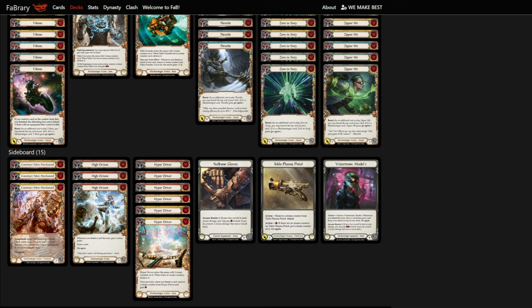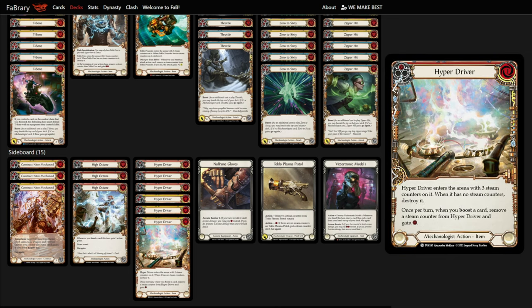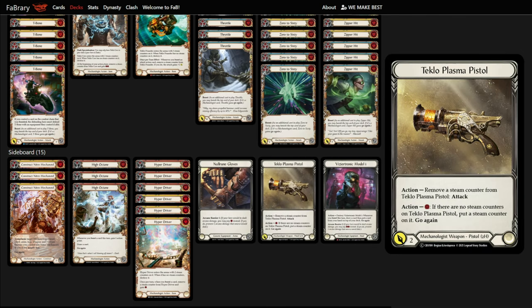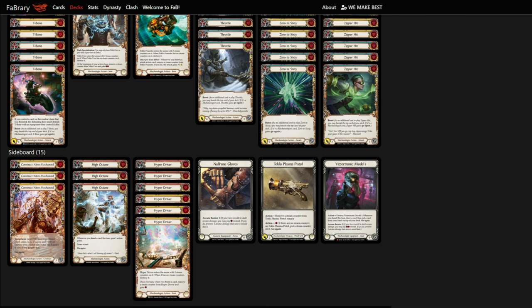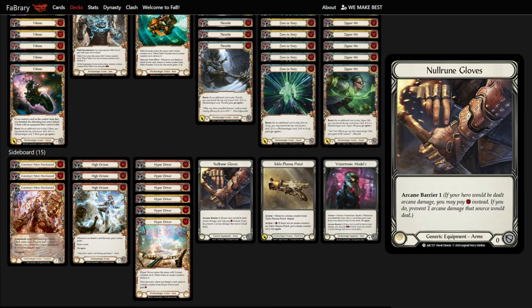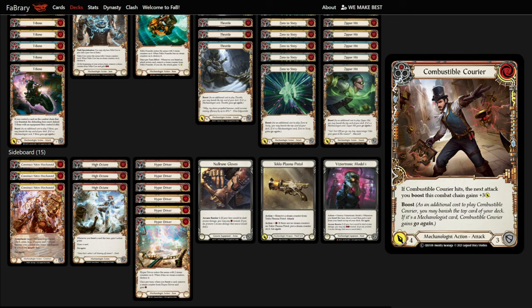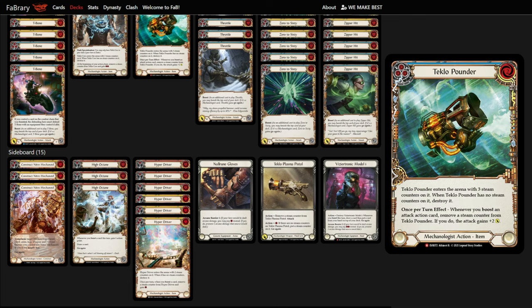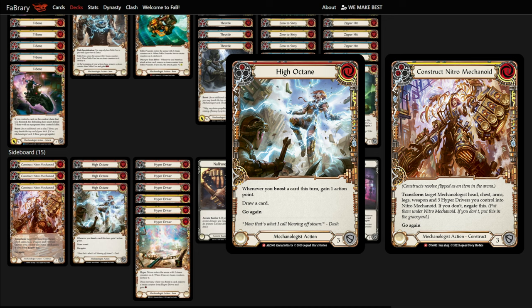Now let's get into the spicy sideboard plan. We have a clean 12-card sideboard: three Constructed Nitro Mechanoid, three High Octane, and six Hyper Drivers — red and yellow. We also swap out our Crown of Providence and Talashar for the Teclo Plasma Pistol and Visiotronic Model One, since you need all Mechanologist equipment for the Nitro Mechanoid. We also run one No Room Gloves for the wizard matchups, which allows us to break out boots while keeping a block-three. When converting, we replace three Max Velocity, three Combustible Couriers, three Teclo Cores, and three Teclo Pounders — converting into this OTK combo mech deck against any slow matchup trying to fatigue Wombat Dash.